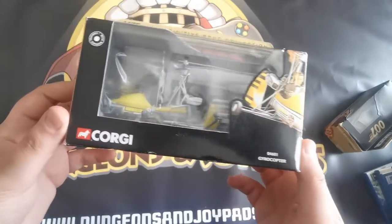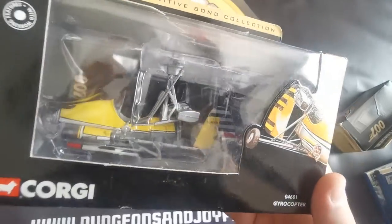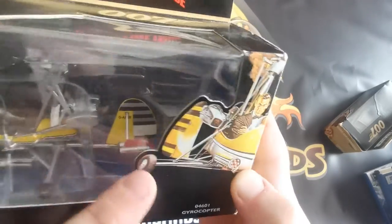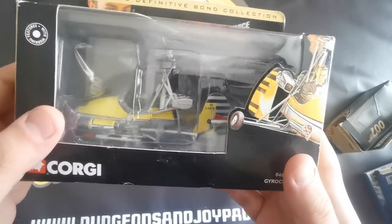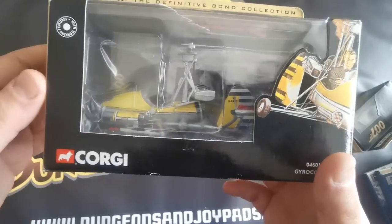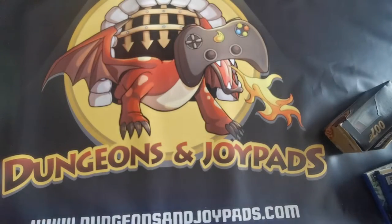The next one is Little Nellie — the gyrocopter from You Only Live Twice. It's a really nice model and it also fires missiles. There are two tiny missiles in the box and they fire with quite powerful springs — I was lucky I put my hand in front of it, otherwise I'd never have found that missile again.